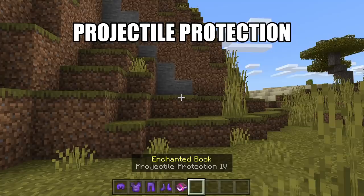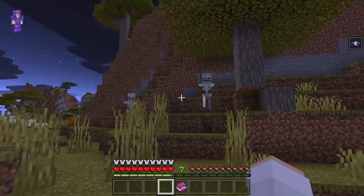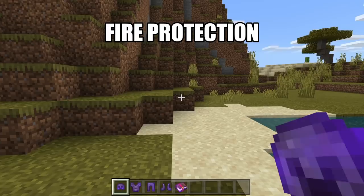Projectile Protection can be applied to any armor except for armor that has already been enchanted with Protection, Fire Protection, or Blast Protection. It will reduce the amount of damage you take from projectiles. Fire Protection can be applied to any armor except for armor that has already been enchanted with Protection, Projectile Protection, or Blast Protection. It will reduce the amount of damage you take from fire.